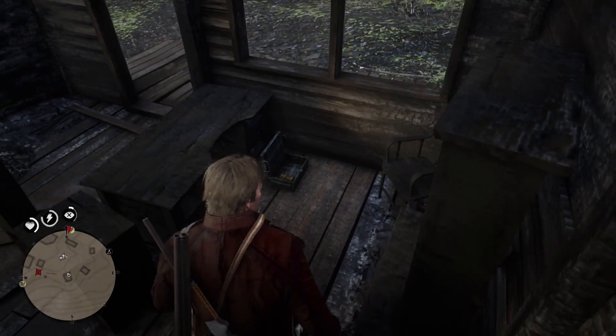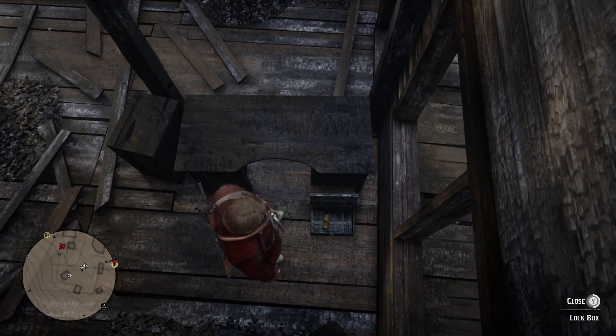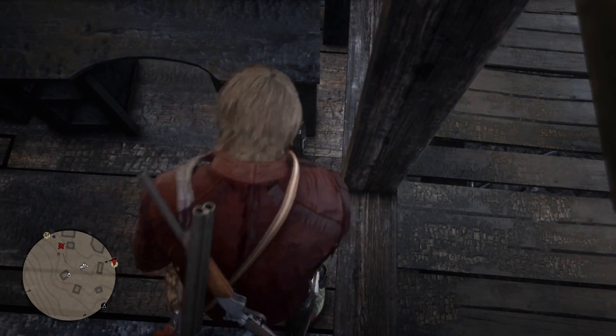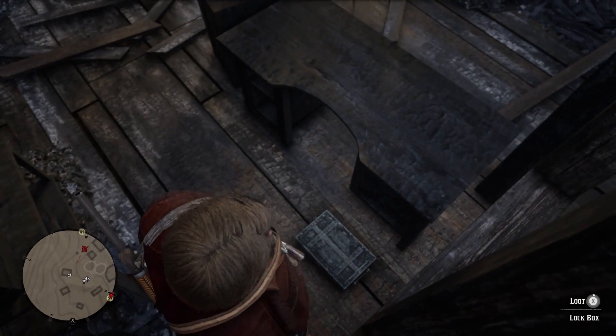So you come in here to the sheriff's station in Limpany. Put your weapon away, and there'll be a little lock box right down here - you pull it out from under there and open it.